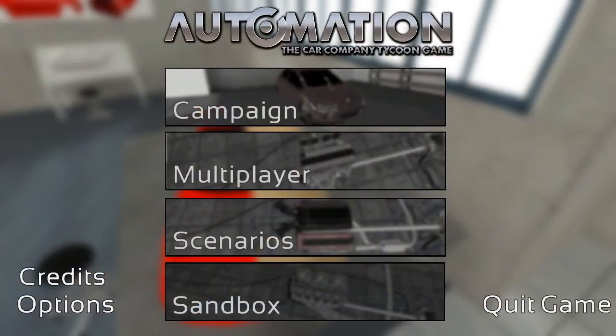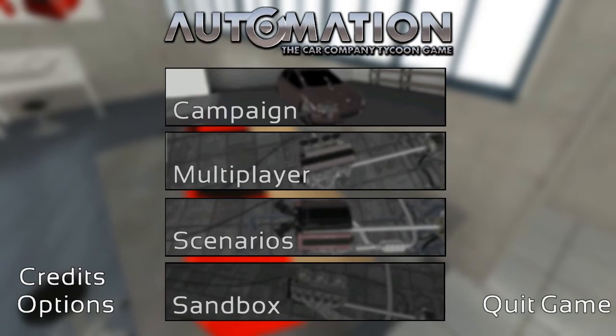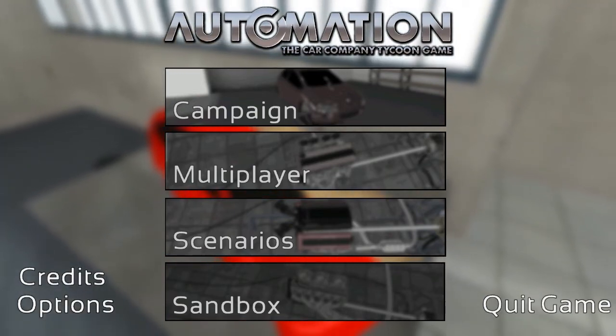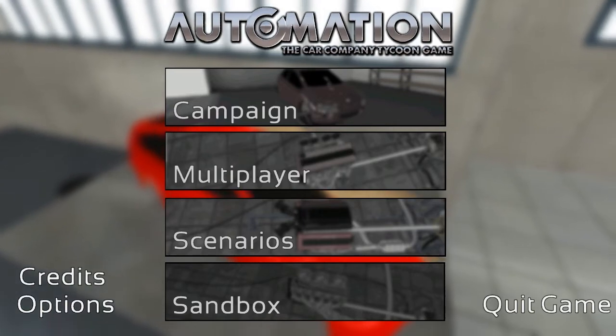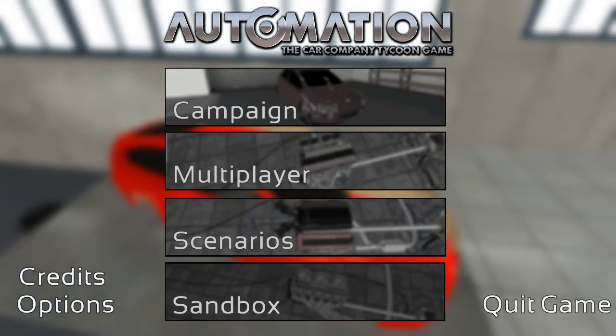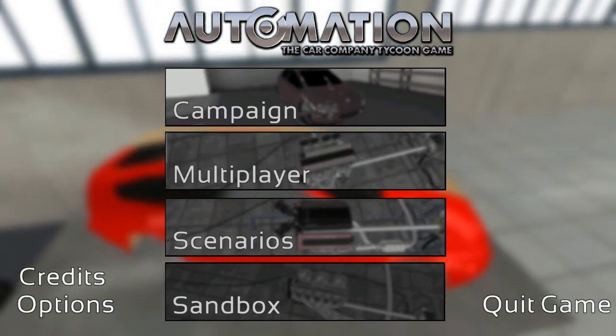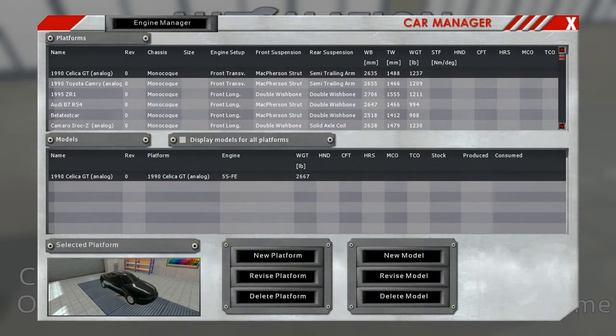Hello everybody, ConeDodger here, and welcome back to Automation, the Car Company Tycoon game. We are continuing on with our Vector Automotive Challenge, building our final car of the first year, 1990. Today we are going to build a competition for the Lexus LS400 Luxury Sedan.